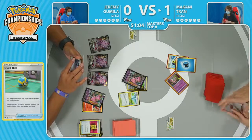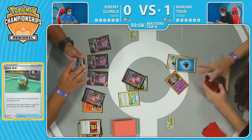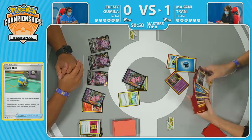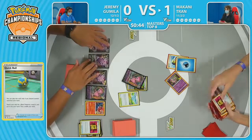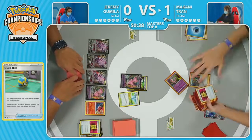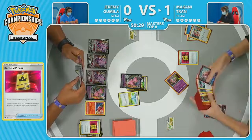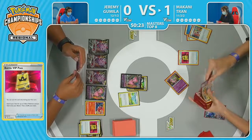Already pulling those cards to the top — going to get the Lumineon and go back in for the Irida and Battle VIP Pass. A much stronger setup for Makani to get those Bidoofs and the Bibarel engine online for some more card draw and more resources to respond to this Mew setup. It's looking like Origin Form Palkia V is going to be the Pokémon Makani chooses. That Battle VIP Pass grabs the Bidoof. You want to get that Bidoof engine up as fast as possible — that's really the one way Makani can get through their deck.